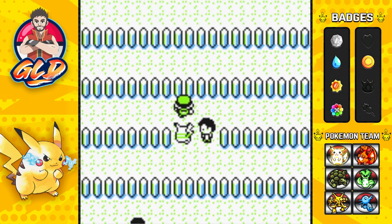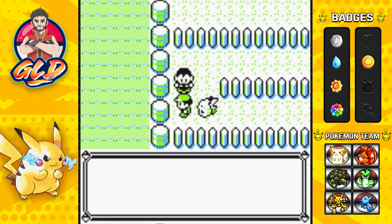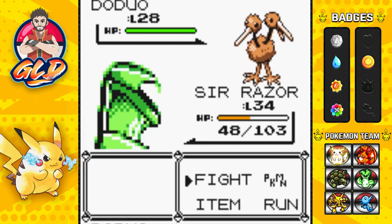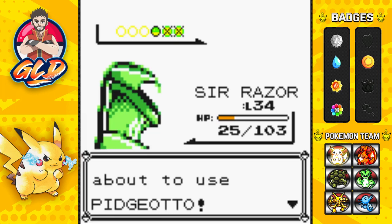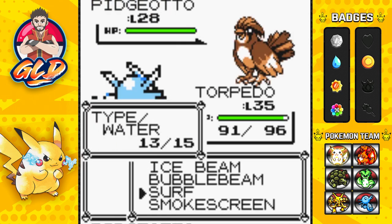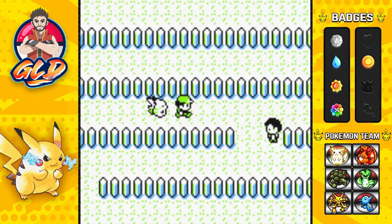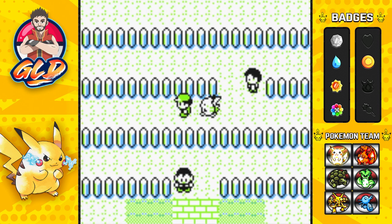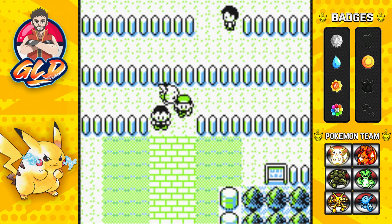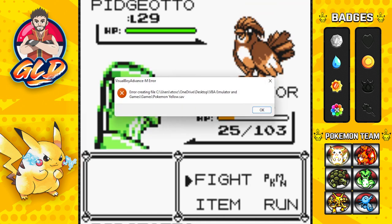If you guys go back to the original Pokemon Yellow Walkthrough, including Pokemon Leaf Green and Fire Red, you guys can see that these areas take a long time to actually complete. It's one of my most dreaded areas because there are so many trainers around here. I don't know why Pokemon did that — so many dungeons, so many areas that you don't necessarily need to complete. There are too many Pokemon trainers.